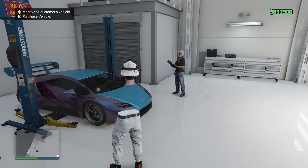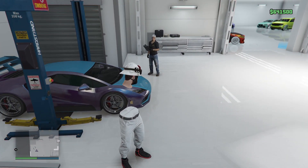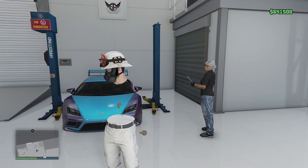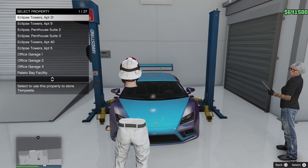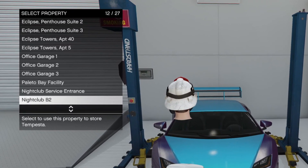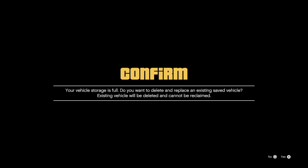Now we've got our car merged — we're going to have to sit here and wait for a good 15 to 20 minutes. Set a timer on your phone and come back. Once 20 minutes has passed, walk up to the car and press Square to buy that vehicle. Then go ahead and buy that vehicle over the first vehicle in the B2 garage, replacing the Terabyte.